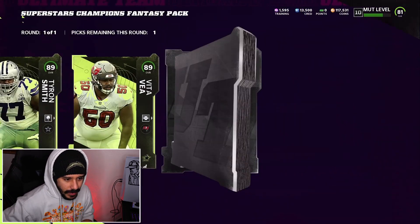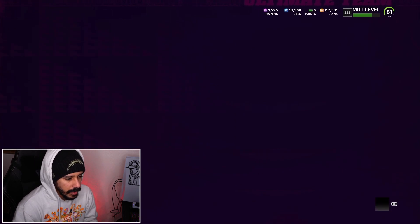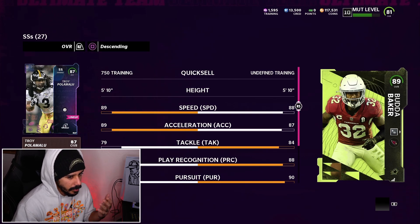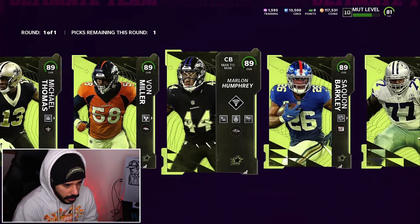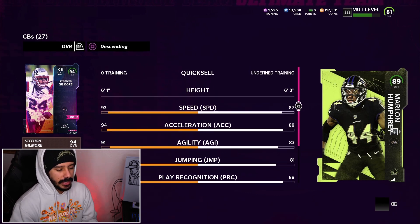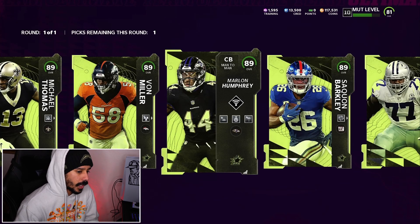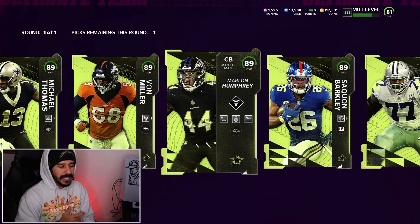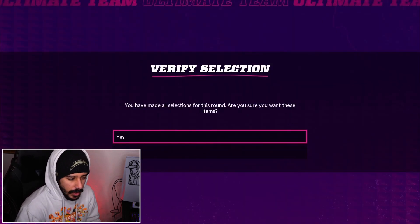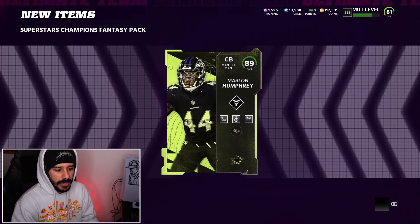Who else can we possibly get? We get a Tyron Smith, a Budda Baker. Let me check out the speed on this Budda Baker — he does have Acrobat equipped. So Budda Baker could probably be on the team. Let me go ahead and check out what Marlon Humphrey's speed is. Hmm, 87 speed. I don't really know who to take right here. I think I am going to take Marlon Humphrey. Maybe he can play in my slot. I wouldn't really mind him playing slot. We might still get another corner and just put Marlon Humphrey at slot. We don't have to pay for abilities on him, which is nice.